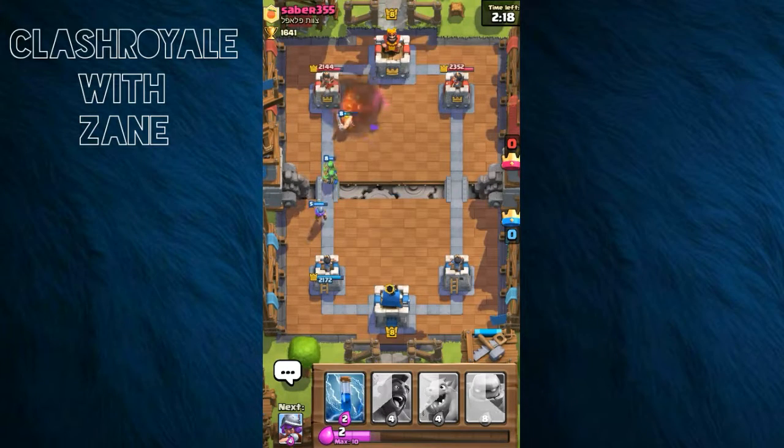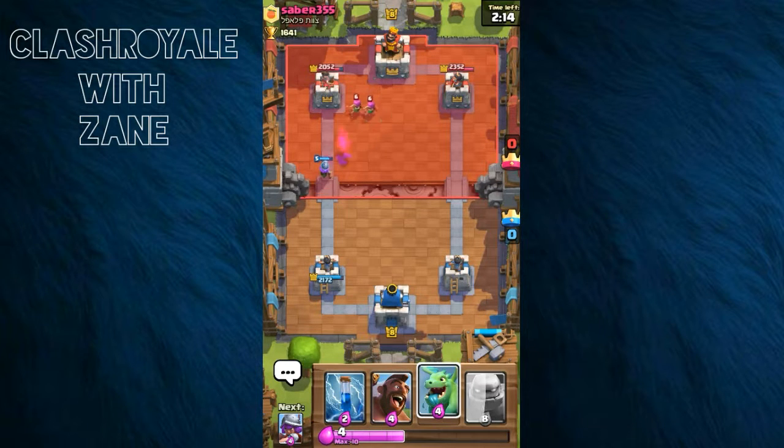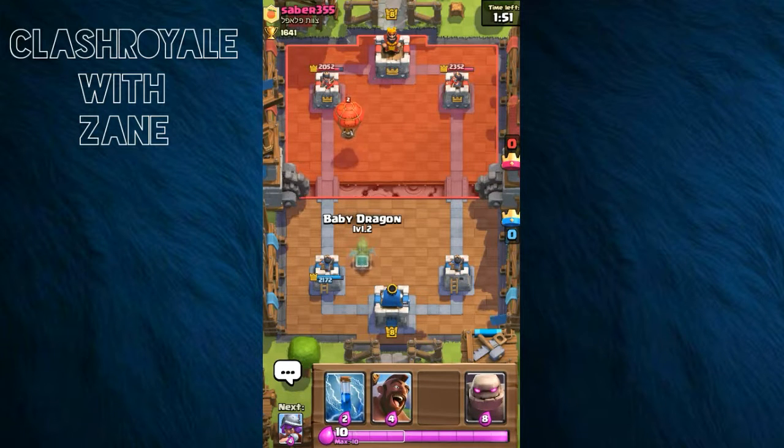That Fireball is gonna take out the Inferno Tower, so I don't really have to worry about it. Let's just wait. The Archer isn't gonna touch that tower — one shot and she's down. That's the Archer for you, but she's doing well. I'm gonna have to use the Baby Dragon now.